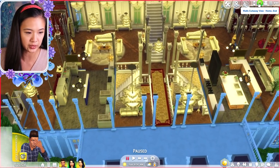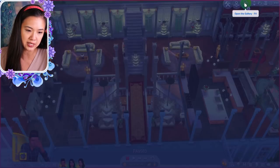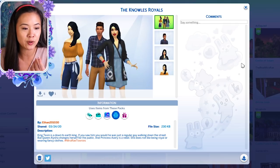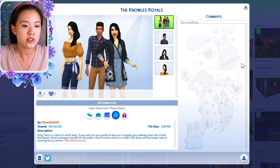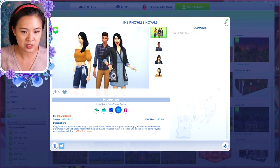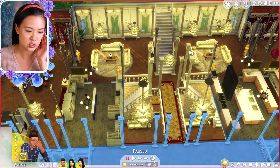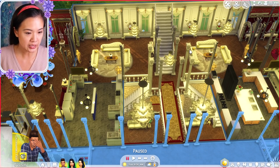I also wanted to share — I downloaded some of your guys's townies too. I downloaded the ones without custom content because I didn't want them to show up bald. This is the Knolls Royals by Ethan 20 1 0 3 0, and that's who I've placed in this palace at the moment. If you want your townies to be featured too, use the hashtag mirror ray townies on the gallery.